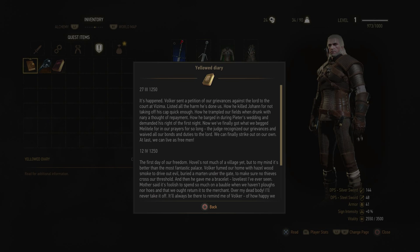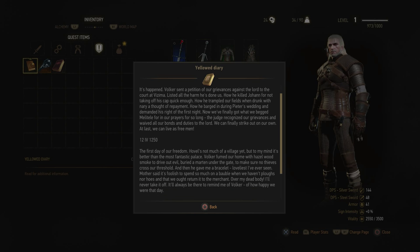Okay, it's happened - Volker sent a petition of our grievances against the lord of the court in Yzmir. Listed all the harms done to us: how he killed Johan for not taking off his cap quick enough, how he trampled our fields with nary a thought of repayment, how he betrayed enduring the Peter's wielding and demanded his right of the first night. Now the judge recognized our grievances and waived all of our bonds and duties to the lord. We can finally strike out on our own, at least we can live as free men.